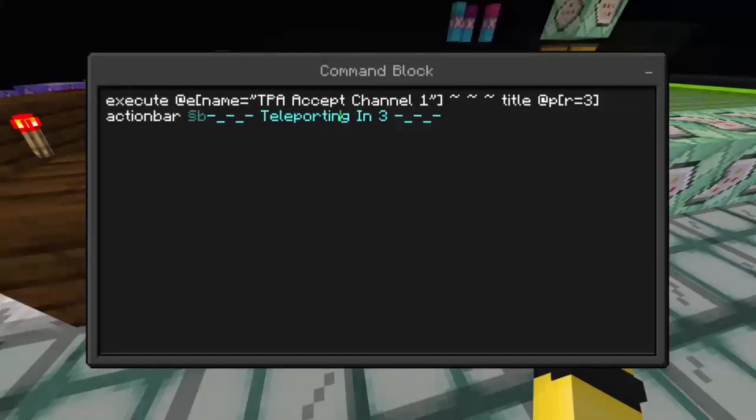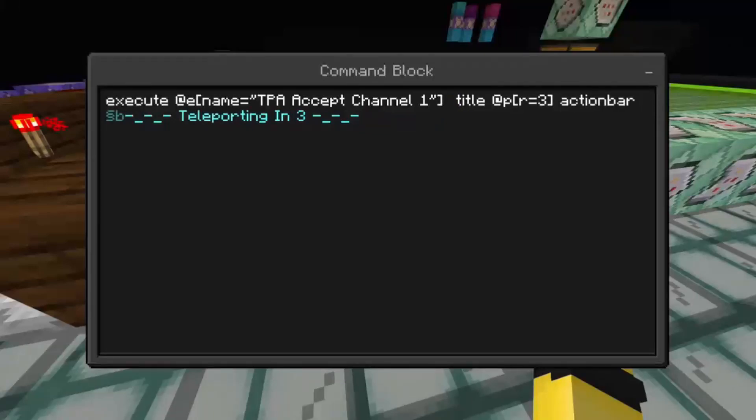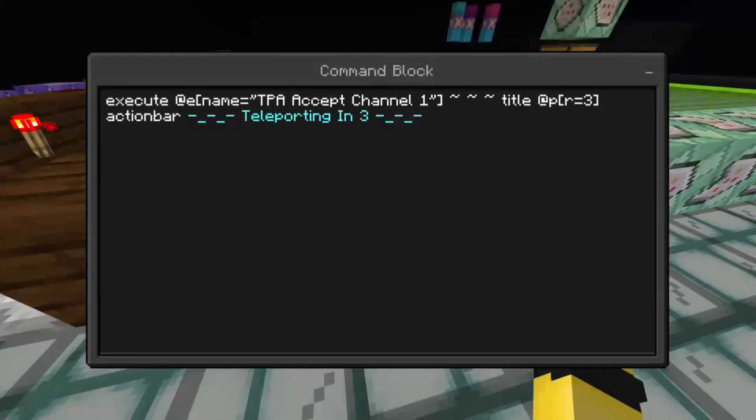This part with the three tilde marks shows relative coordinates to the entity called tpa_accept_channel_one. Once we have those relative coordinates, we then do: title @p[r=3] actionbar "Teleporting in 3 seconds" — or however you want to word it — to show that countdown message in the action bar.